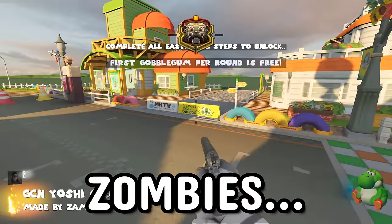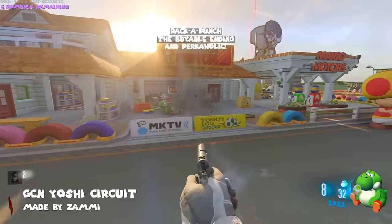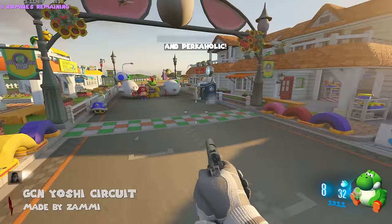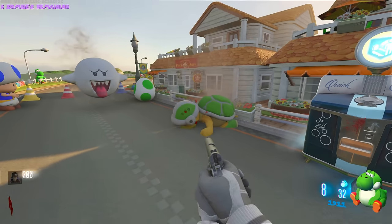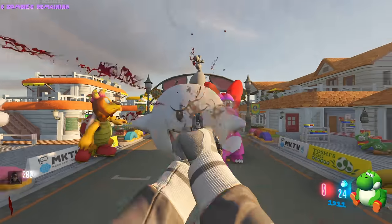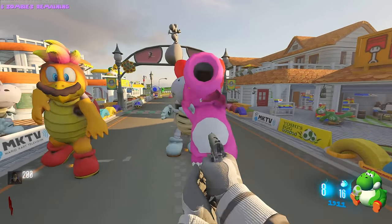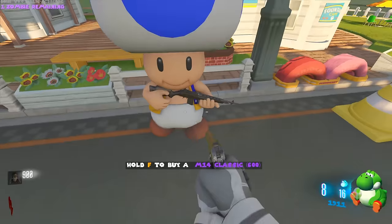This is Mario Kart Zombies - complete all easter egg steps to unlock Pack-a-Punch, the viable ending, and a Perkaholic. No idea what the easter egg is gonna be. Oh my god, look at the zombie models, that's so cool. Why is there a ghost chasing me? Please leave me alone. Christ, I'm assuming this is gonna be quite a challenging map.